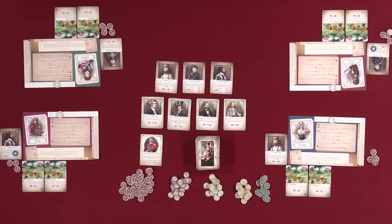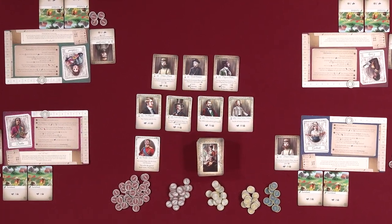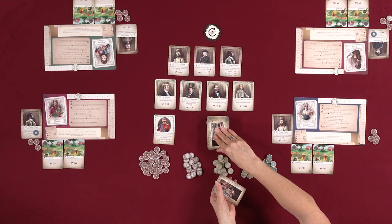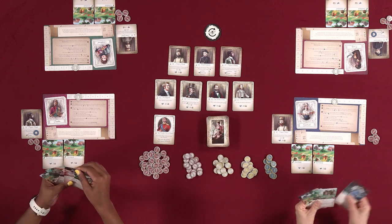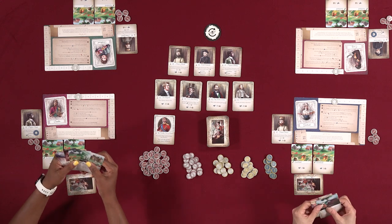Each game is played over a series of rounds which is split into 4 phases, and every phase is played simultaneously by all players. First there's the drafting phase where all players draw 5 cards from the main deck and then choose 1 card and pass the rest multiple times until all players have 4 new cards.